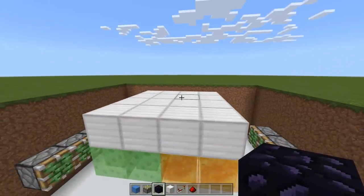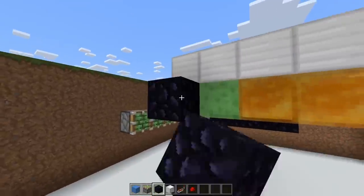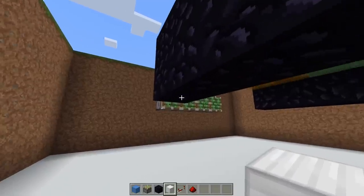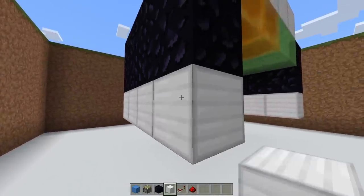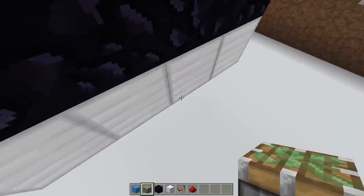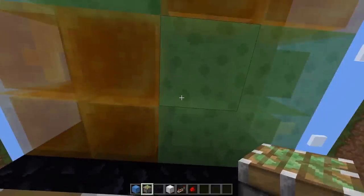Now grab any immovable block — I'm going to use obsidian, but it doesn't matter what you use — and place it like this, eight blocks total. Then do the same on the other side. Then grab four decoration blocks and place them like this. Now these two in the middle have to be a full block — you can't use glass or stairs, it has to be a full normal block. Then the same on this side. Come inside and place two sticky pistons off the side of these two pistons facing upward. Then the same toward the slime and honey on each side.